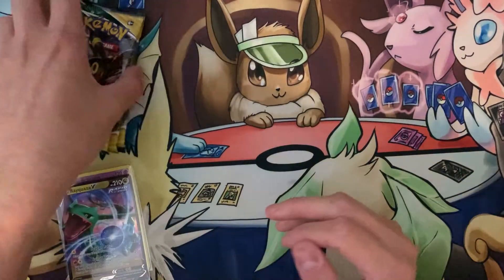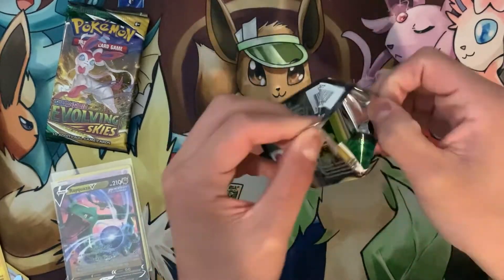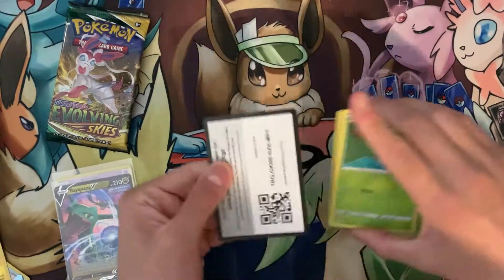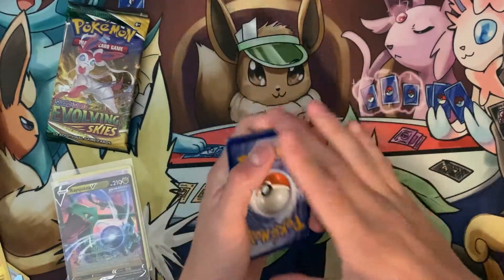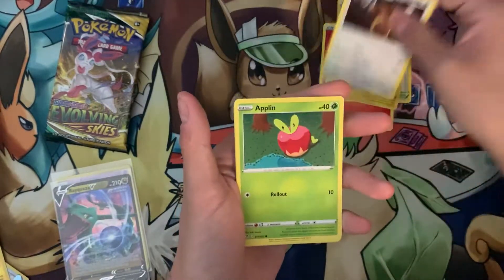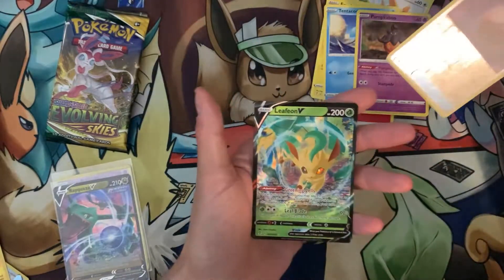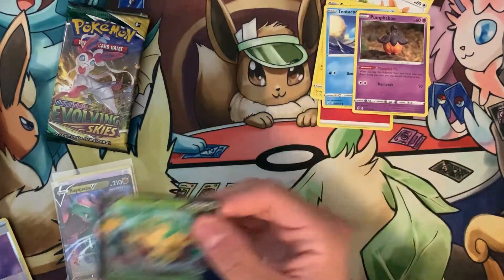Love the master set — obviously want to get that chunky Pikachu rainbow secret. Hopefully in this set we can get more than just a Raikou V. Give me something new! With a Pumpkaboo — we do have a Dream Ball and a Leafeon V! That is what I'm talking about, a new V card!